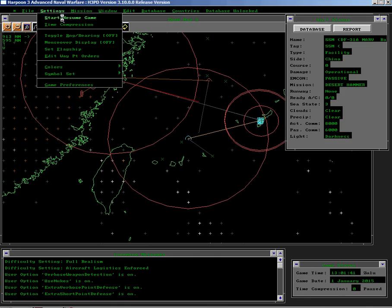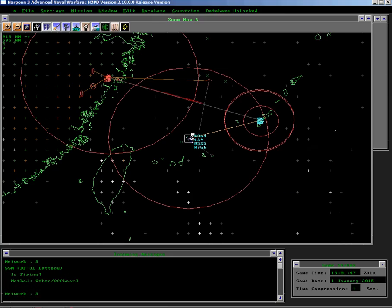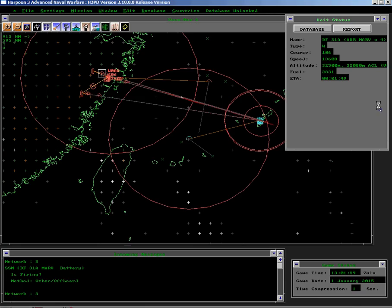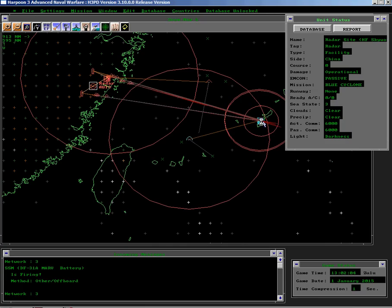So let's start this running. This is a situation where you can run pretty much in real time because everything happens very quickly. Already you can see there's a swarm of DF-31 missiles being launched. We have a Skywave radar sensor.